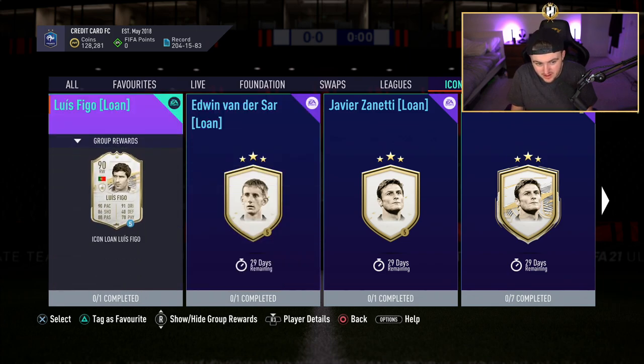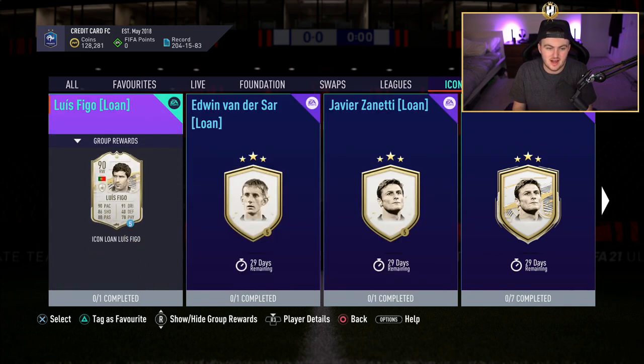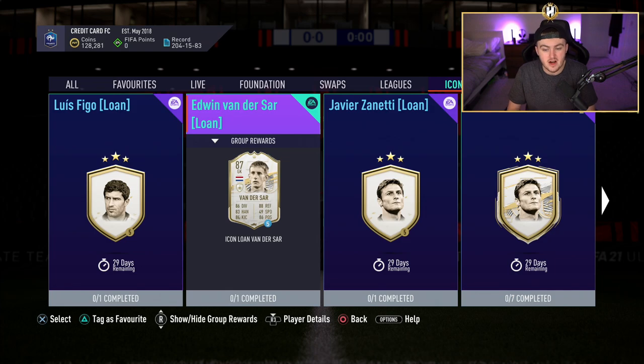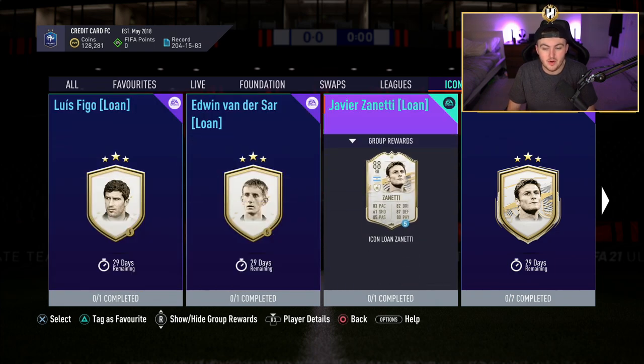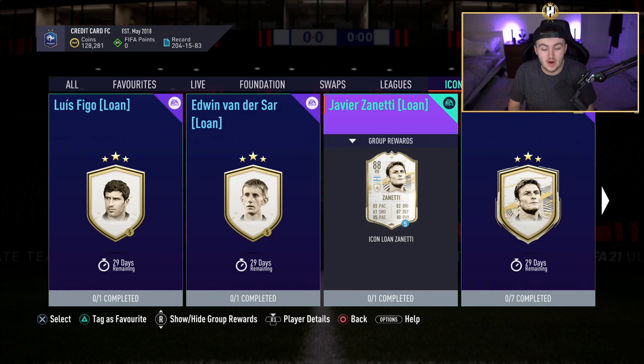The three players are Van der Sar, Luis Figo, and Zanetti — a mid Figo, base Van der Sar, and a mid Zanetti. The interesting thing is all three of them have five game loans. Loans do not expire in friendlies, so you basically have all three of these cards for the rest of the game in friendlies for objectives, which I'm honestly not complaining about.